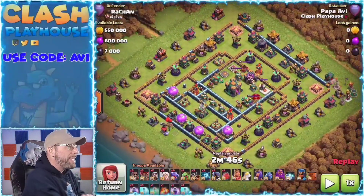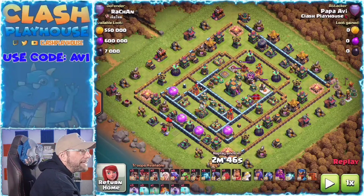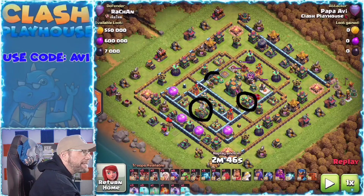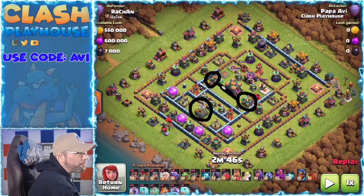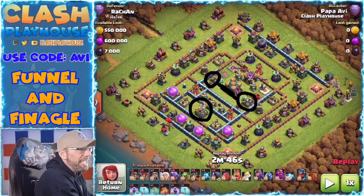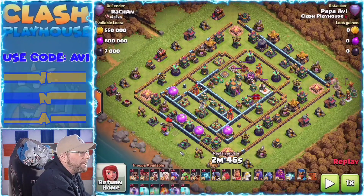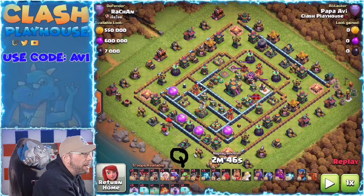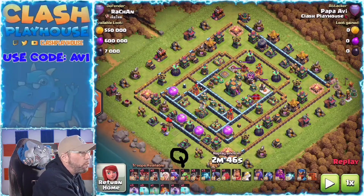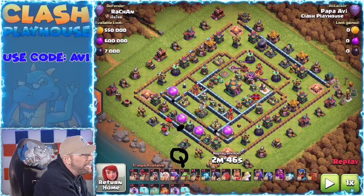Let me get the pen out and look at this base. The eagle is over here, scatter and scatter. The scatters are separated enough that I can take on one at a time if I approach this base properly. I'm going to start my queen over here and wall break her in right in the center between these two walls.